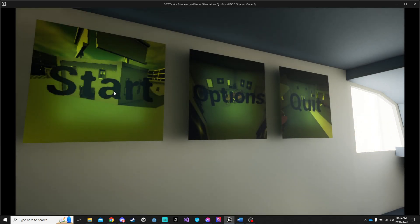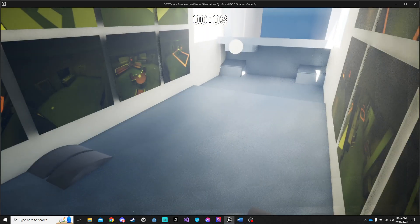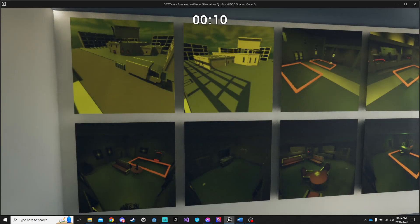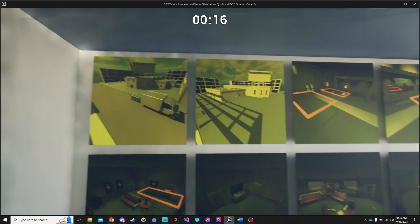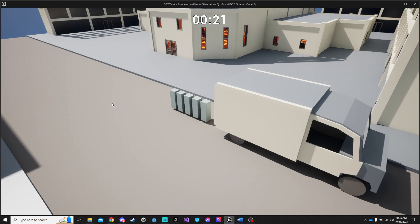Pressing start, we arrive in the level with a first-person camera. There are definitely some performance issues, and I believe it's due to all of these CCTVs rendering. You can select one of these cameras with left click to physically go into that camera.